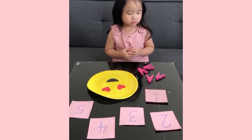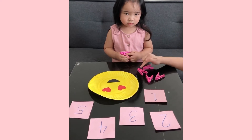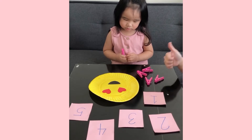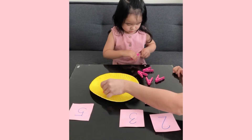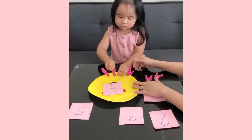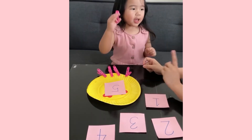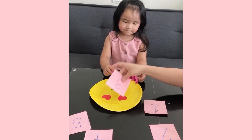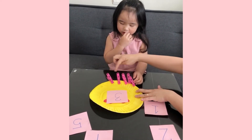Hi Sophie. Let's play count and clip. Mommy will put a number here and then we will count how many clothespins we need to clip here based on the number. Are you ready? Yes. Mommy will put this one. Now mommy will put this number — three. We need to put three clothespins.